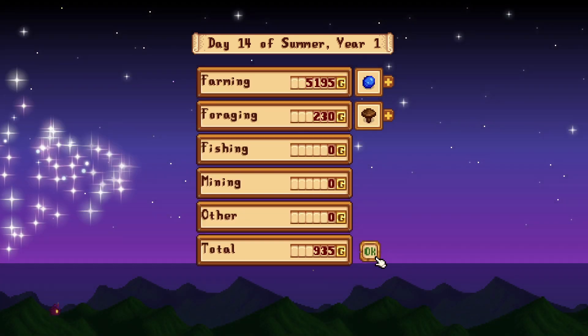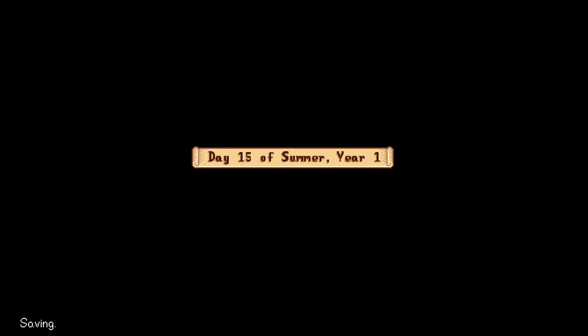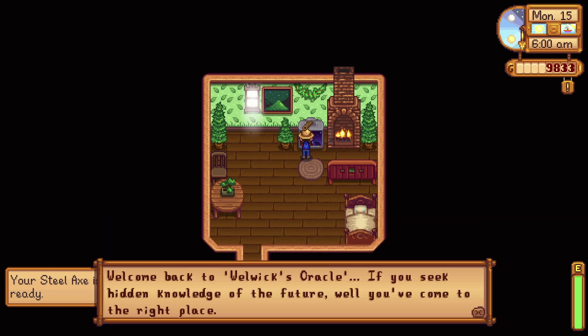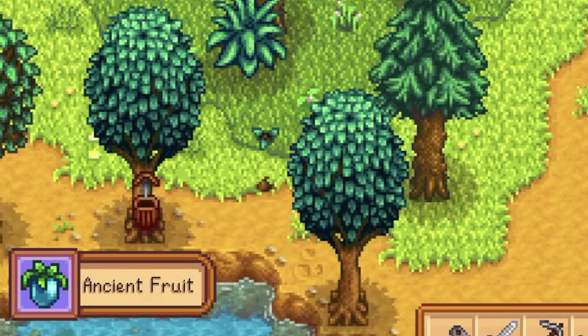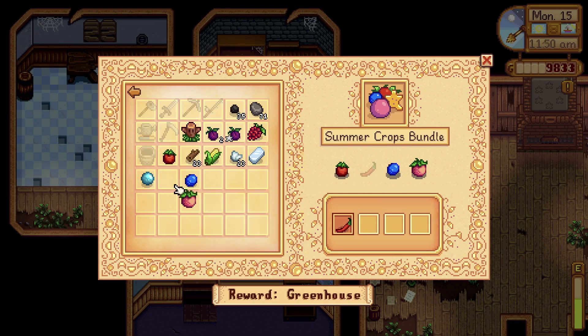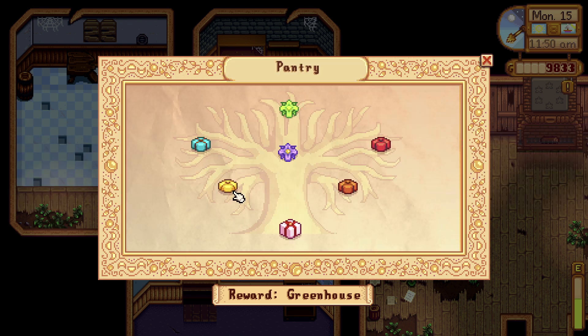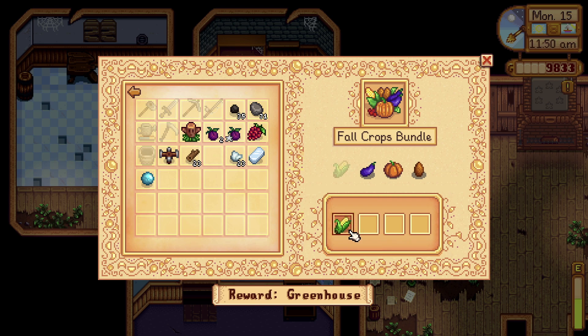Thanks to that blueberry harvest we made so much gold, which is incredible. I'm still going to have to upgrade the coop because I'm going to need a rabbit for a rabbit's foot, and the wool would also come in handy, but then I'll have to do the barn too — so expensive. Oh my gosh — I found an ancient fruit! Well, I grew one with my own two hands. I don't need it for the community center, but it could make me some good money at some point if I get a seed maker soon.